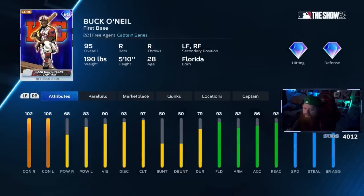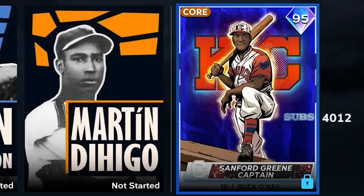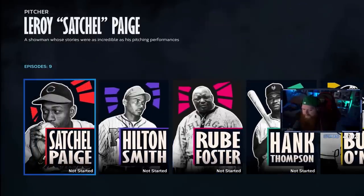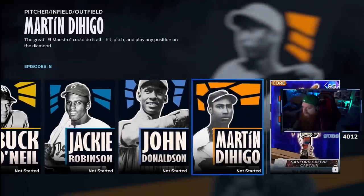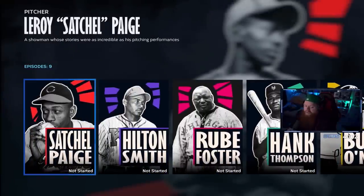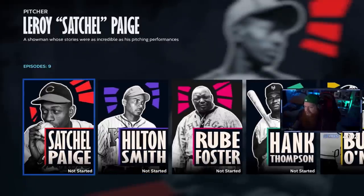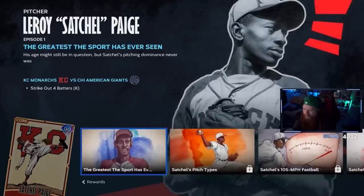When you complete one of these stories you get a Diamond Dynasty card of that player — and for no money spent, getting a free Satchel Paige is a no-brainer. I want to do Satchel Paige first since he's a name I know. There are nine episodes or moments per story, so let's jump in.